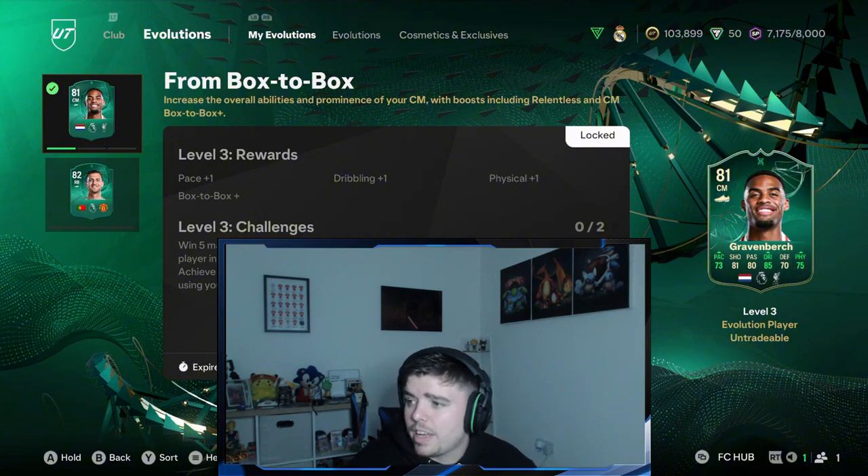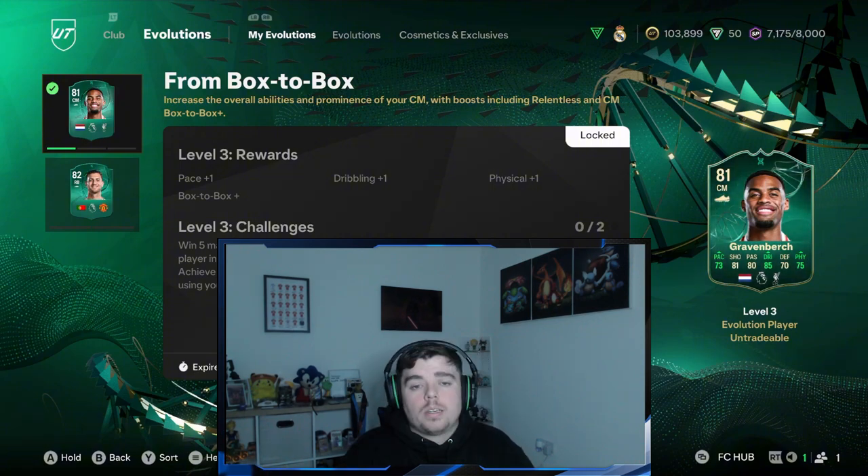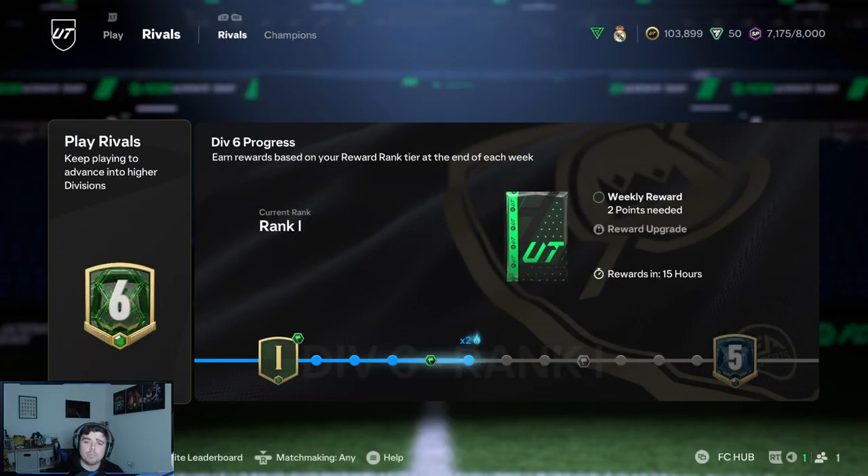If there are promo packs, we'll use two packs to buy a promo pack. At the end of the video we count up all the points Graven Birch earned and do a pack opening. The pack-to-glory twist: a goal is a pack, an assist is a pack, a win is a pack, and a rage quit is another pack. Now the rules are laid out — let's get into some games.